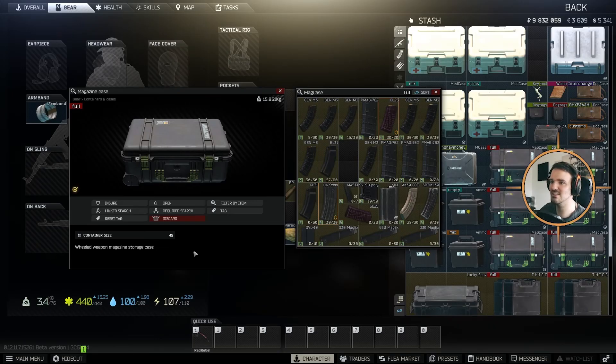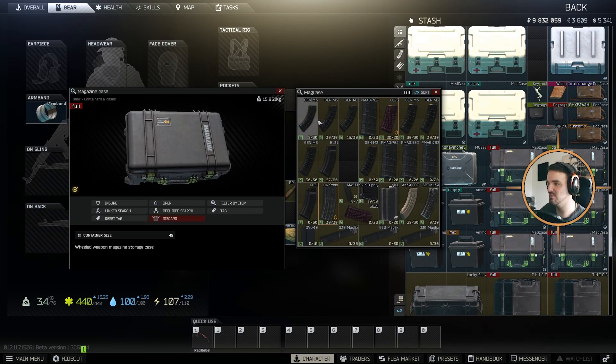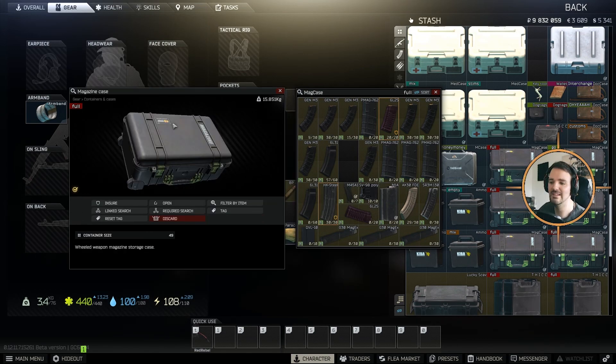The magazine case is a case for magazines only. You can put in a bunch of different types of magazines, from pistol magazines to every kind of magazine in the game. There are two ways to obtain it.